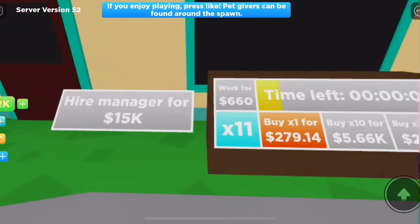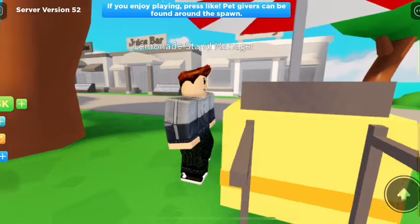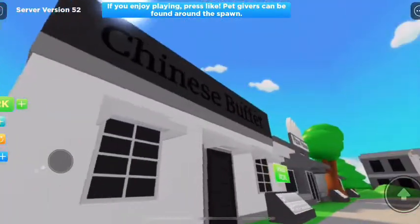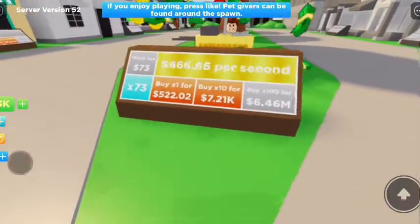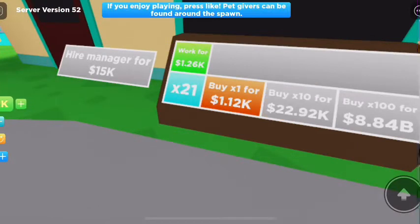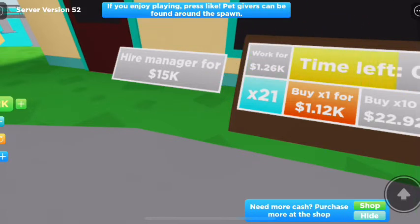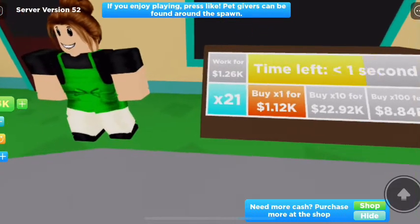So we can now make 600 a pop. Oh boys, there's so many stuff we can unlock! We can now make 1.6k. So we now get a manager for this — a manager costs 15 and he does it all for us. Times 25.